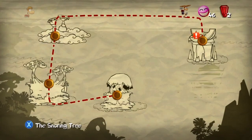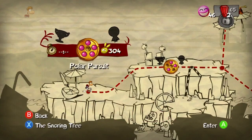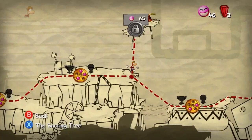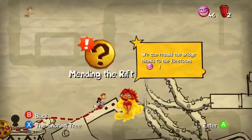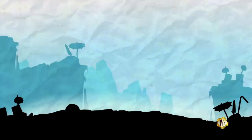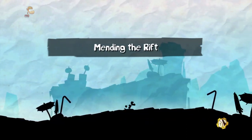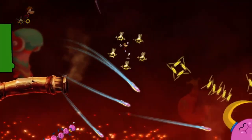Oh, there's an exclamation point over here at the level I'm currently at. Gourmand Land. Let's see what that's all about. I need 65 to get the next skull tooth, it looks like. Oh, here we go. Mending the Rift — we can rebuild the bridge thanks to the electoons. Now, this looks like to be another bonus stage where I will be going to the next area. I didn't get that achievement, by the way. I'll just hold right trigger through the whole thing on this one.